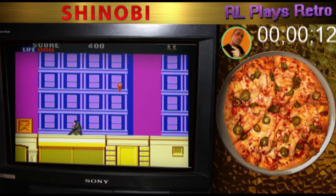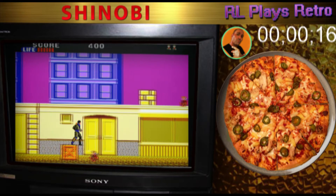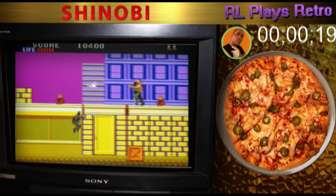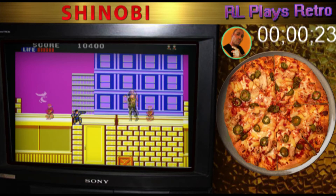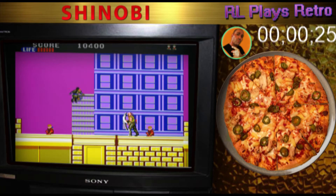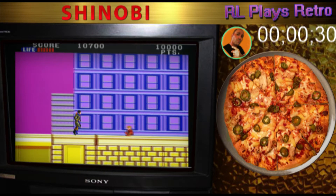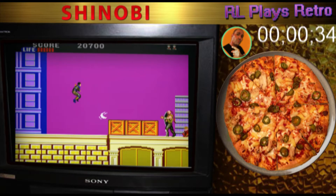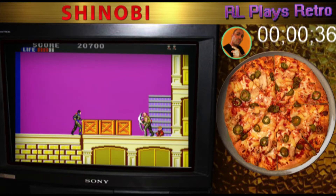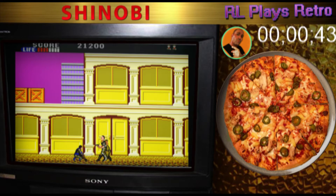Ninja action getting started here! I like how he jumps up and it's like this bionic noise, like the bionic man from TV. I didn't know ninjas could make that noise when they jump, but apparently this one can. So you've gotta save these hostages — they look like little kids. Why is the sky purple? That is my big question.